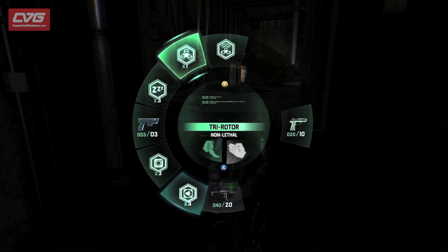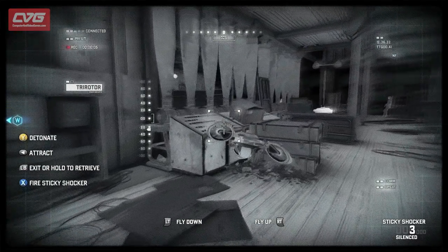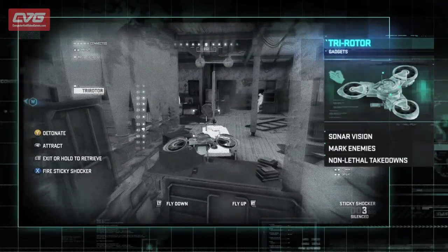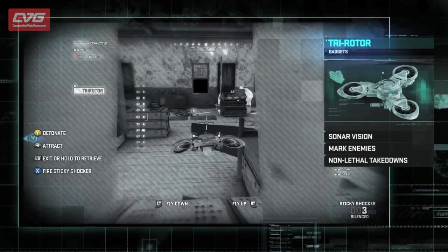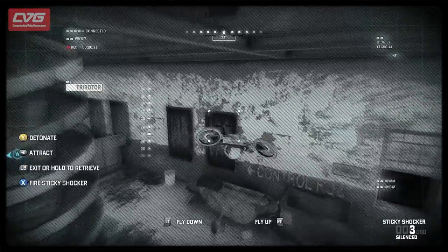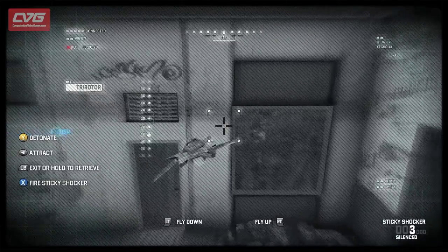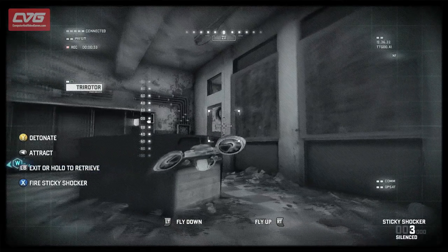Now that Sam is in the shadows, we can take out the tri-rotor safely and do some reconnaissance to figure out where that tech enemy is located. The tri-rotor is equipped with sonar vision and can access areas that are too dangerous or difficult for the player to navigate. It can also mark enemies out of line of sight, perform non-lethal takedowns, attract enemies, or detonate itself if things get messy.